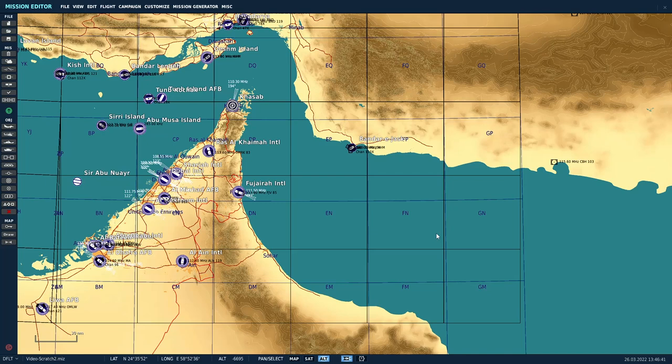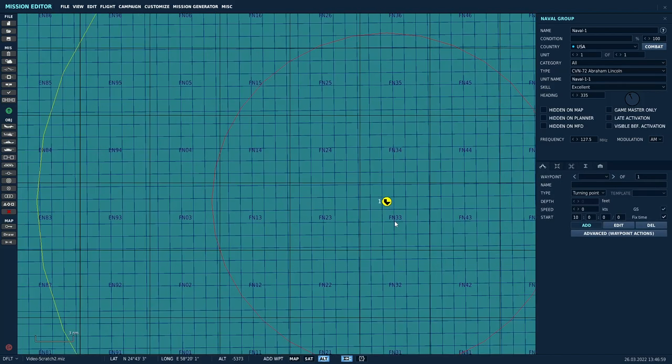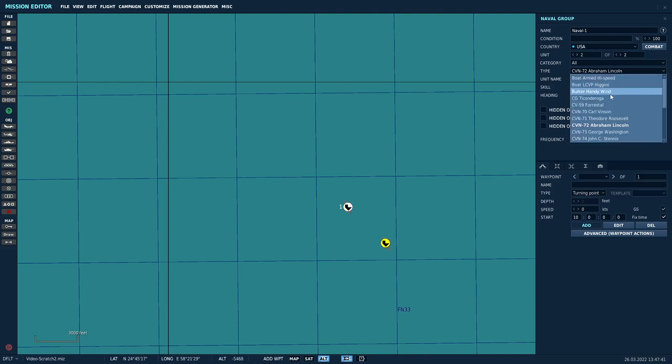Alright, we're in the mission editor using the Persian Gulf map, which is an excellent map for carrier operations. We'll start by putting down our aircraft carrier — select the naval group tool. We've got the Abraham Lincoln already selected, so we'll go ahead and use that and left-click to place the carrier. Zoom in and you'll see the heading is already 335 degrees. This is the base course I use for most of my aircraft carriers — it tends to work well on all maps. It is one thing that is saved when you create a template. Changing the group name, unit name, waypoints, advanced waypoint actions, or speed is not saved when you create a template, so we're not going to bother setting any of that right now, but the heading is saved. Next, let's throw down our first escort — we'll make that the USS Ticonderoga.